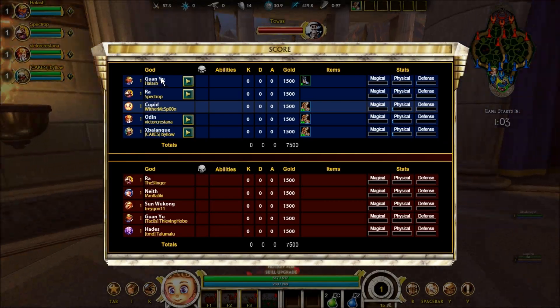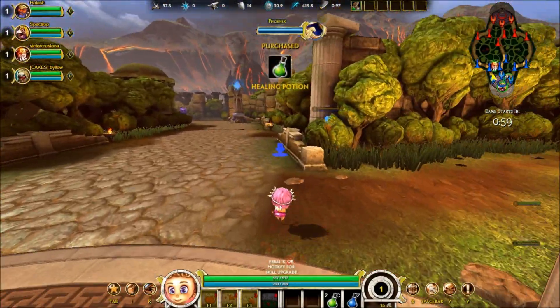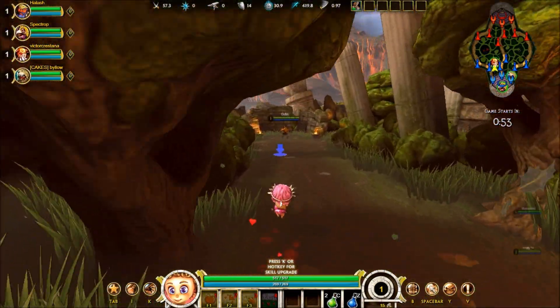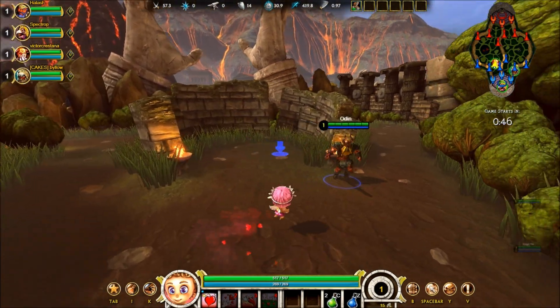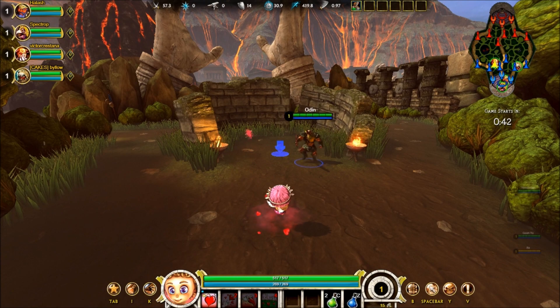Gonna go over his passive abilities really quick here. His passive is called Lovestruck. Basically, on every successful hit of your auto attack, you get one stack of Lovestruck. Lovestruck just kind of sits on you and acts on your abilities. I'll go over what it actually does with each of your abilities as I go through them. But basically, on every successful auto attack hit on an enemy, you'll get one stack.